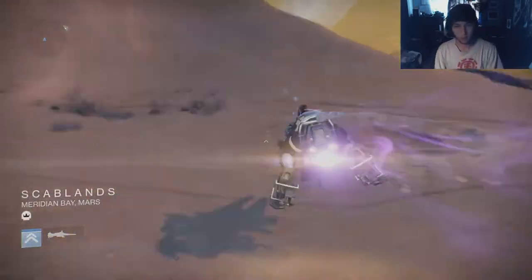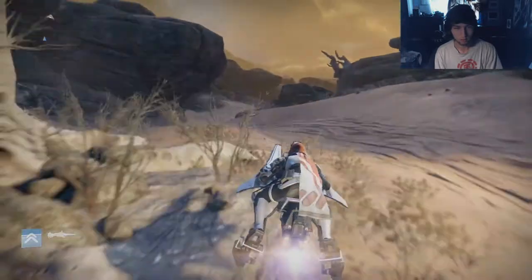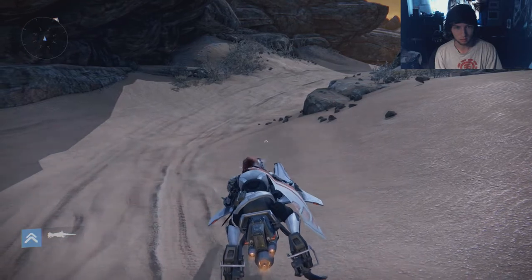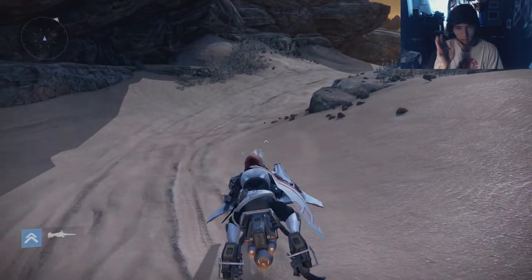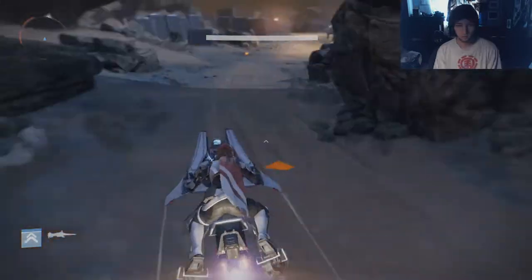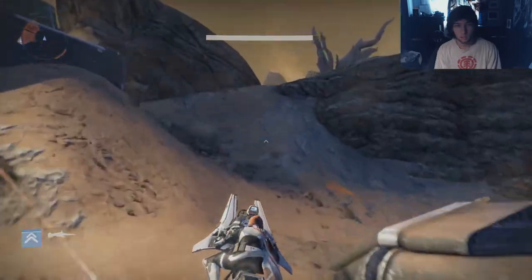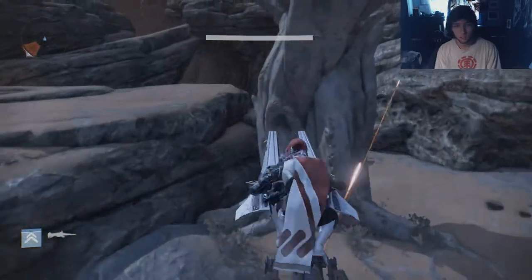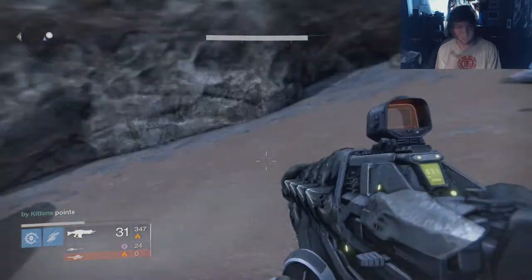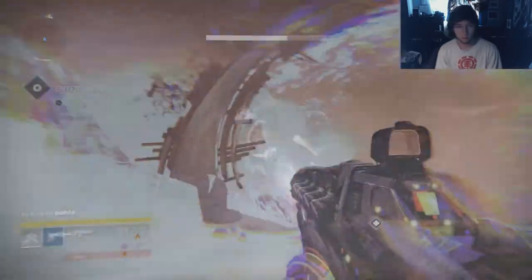Okay guys, we're going to get into it — just a normal mission, go into the Black Garden. We're going to speed this up and skip ahead. There's a ghost right here, and now we're going to jump through.